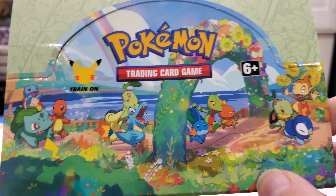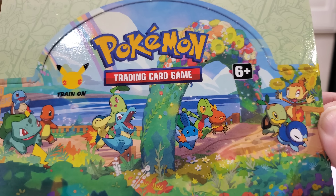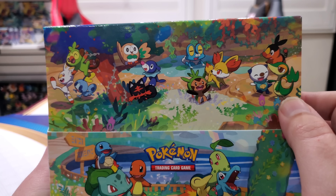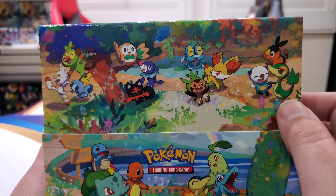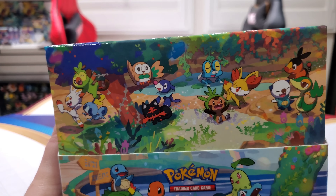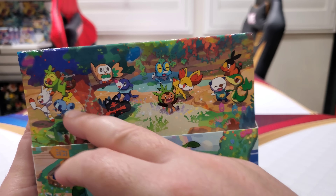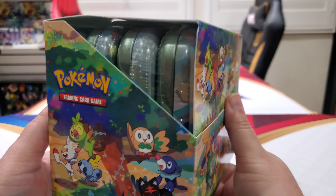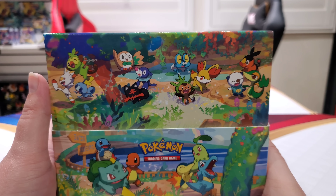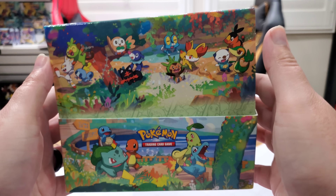Name all the Pokemon you see right there — just start shouting them out. Can you even remember all the starters' names? No. The one I had trouble with for some reason was Sobble. I don't know why — I was naming everybody right before we even started the video and Sobble's name just escaped my mind. Then you got Froakie confused with Sobble. Yeah, all the little blue ones kind of mesh together.